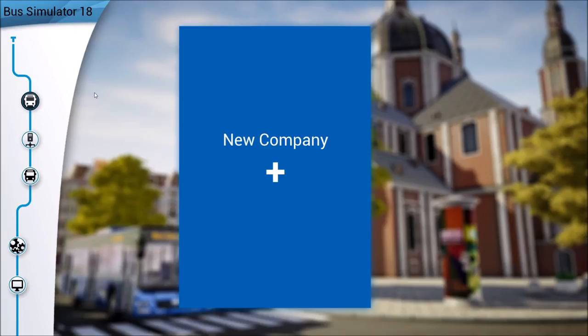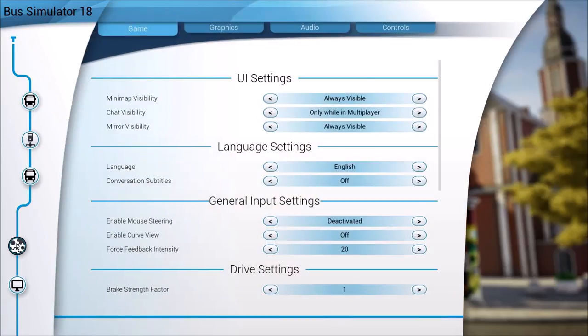Before we can get started we need to start a new company, but first let's look at some of the game settings. A lot of these I'm using based on personal preference so your taste may vary. Mini map visibility I'm going to have always on - I don't particularly like depending on the GPS within the buses itself, they're a little too small for me.